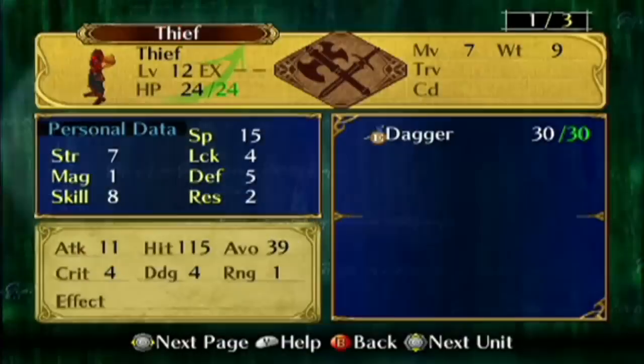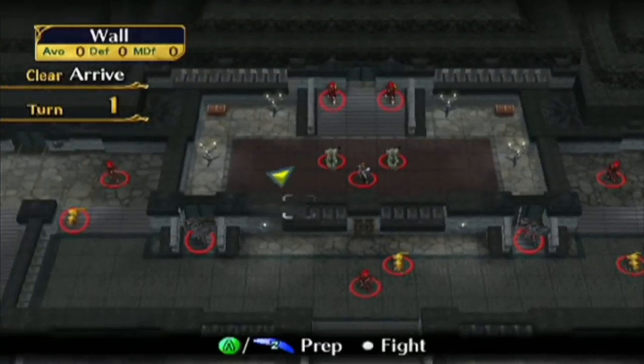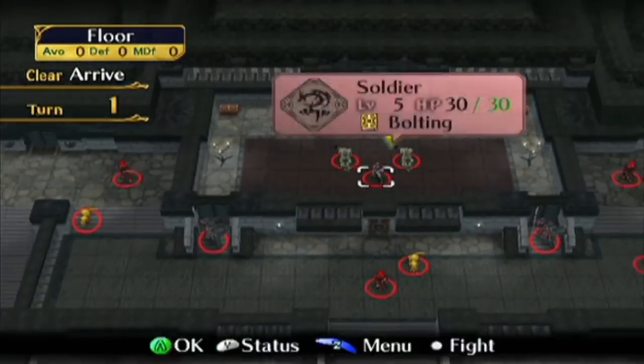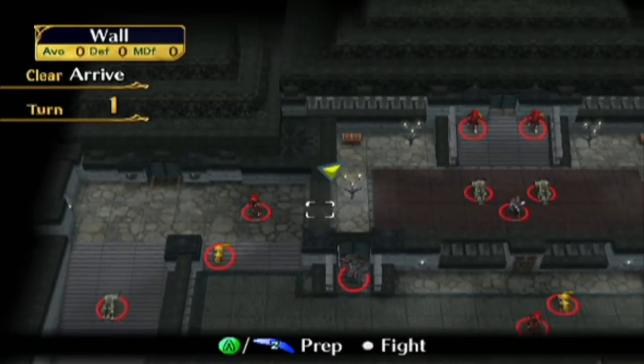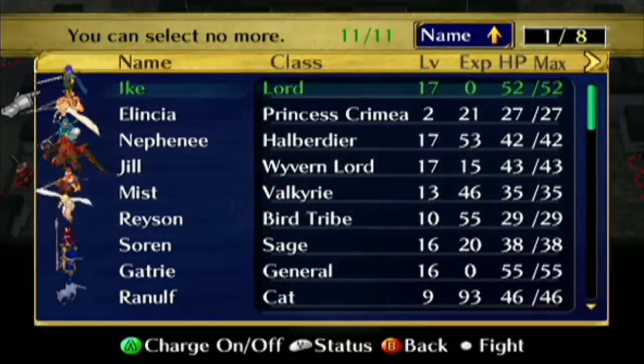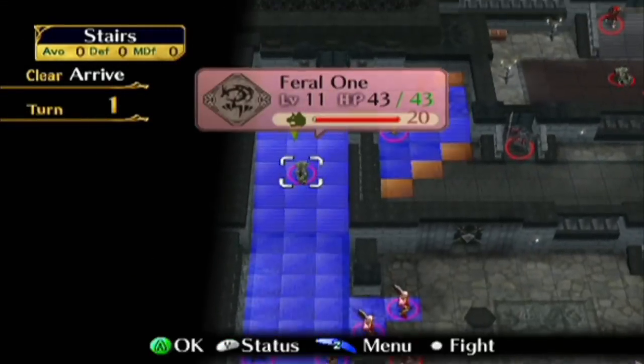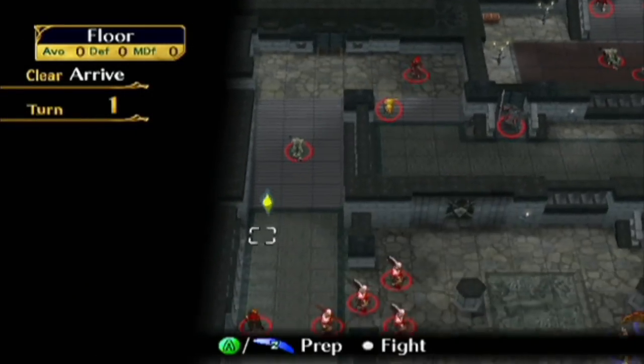We also have some Thieves. I actually like to let one of these Thieves open this door, because that saves me the effort. There are going to be quite a lot of chests here, and a few doors to open, so I may need to bring both Sof and Volk here. I guess I should show you the other side of the map. There's a bunch of Warriors over here, another Feral Tiger, another Swordmaster, and this Thief.